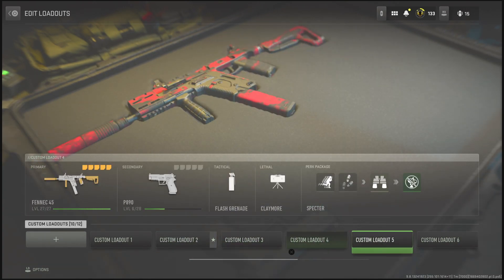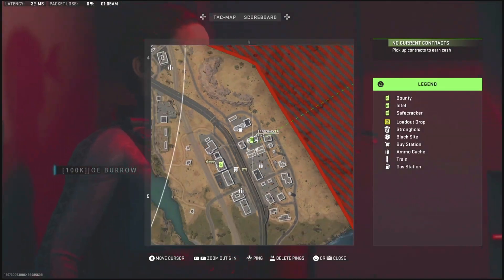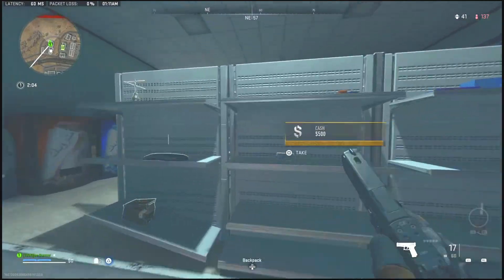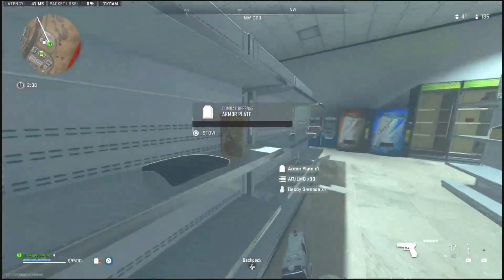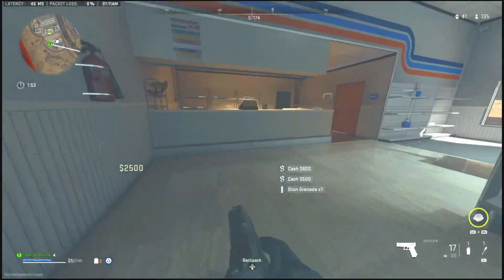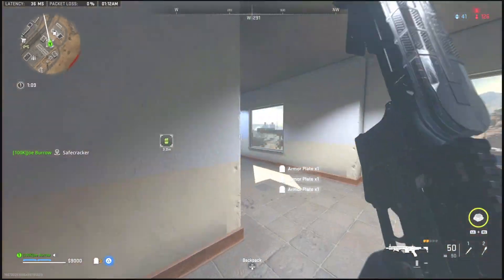Once you're ready, load up a map. Once you load into your Warzone game, open up your map and mark the location I'm marking in today's video — this is the best location to land, hands down. The best part about landing over here is going to be the gas station right here. As you guys are seeing in the video, it will have tons and tons of cash. You should walk out of here with at least nine to ten thousand dollars.